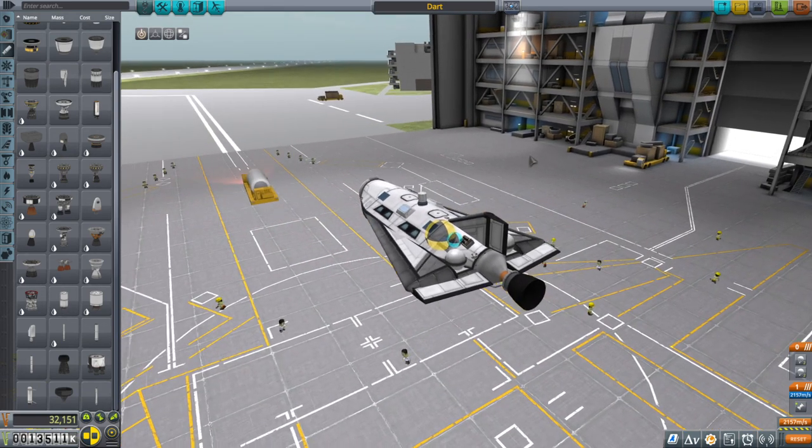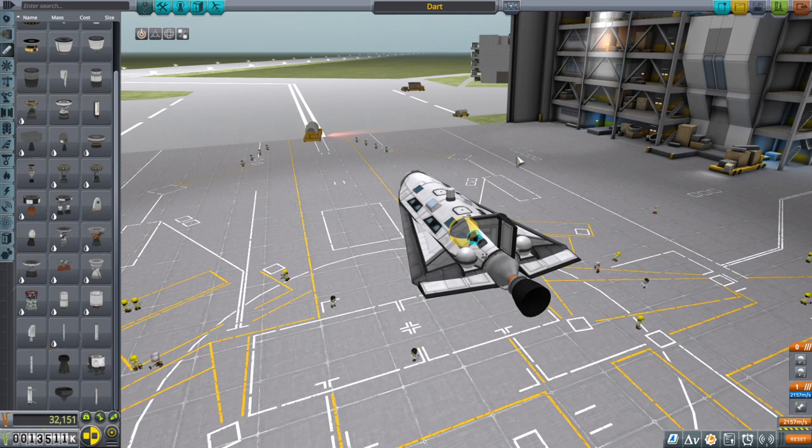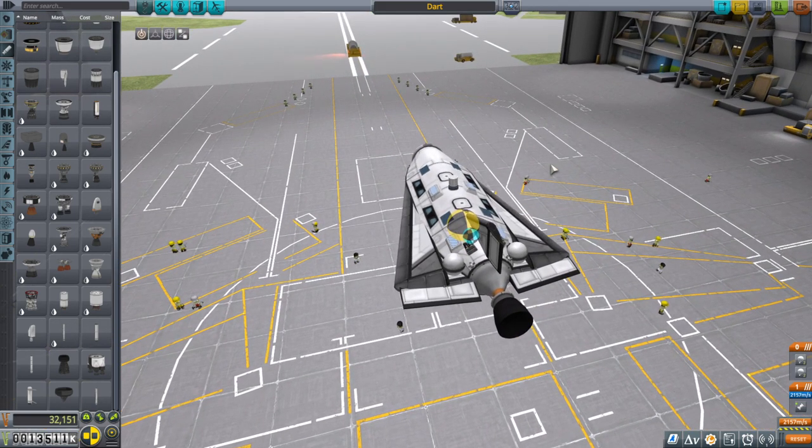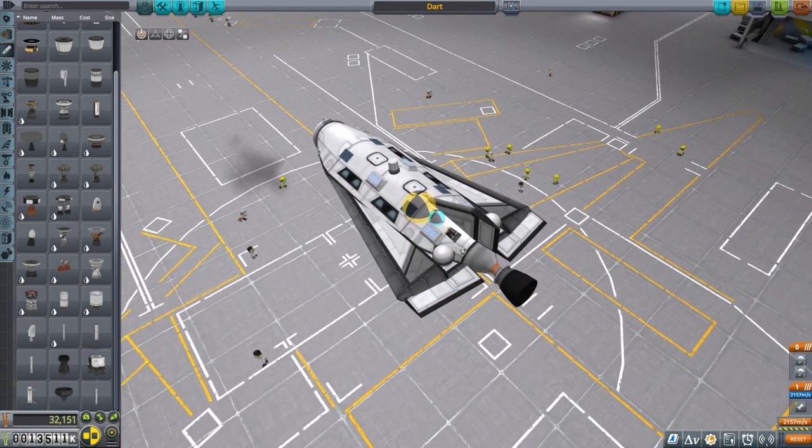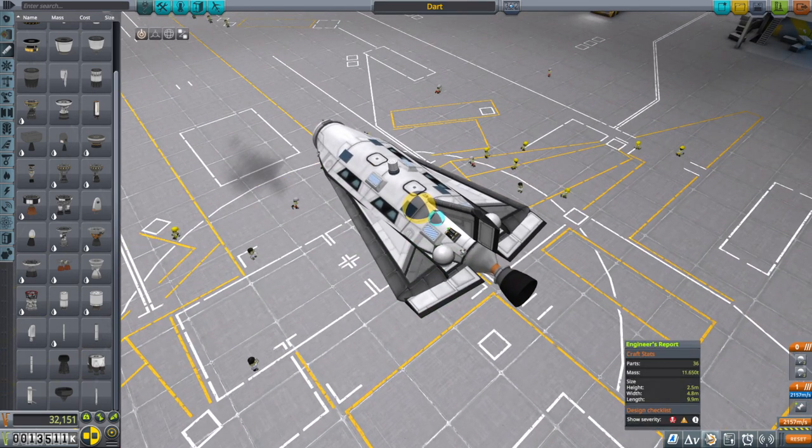I'm a little worried the center of mass is too far forward and it will act like a dart as a result. It's not meant to land on a runway - it's meant to just parachute down. We have the parachutes there. We got to send it out uncrewed, and we have an antenna. Our goal is to bring those Kerbals back, but this is an untested vehicle.